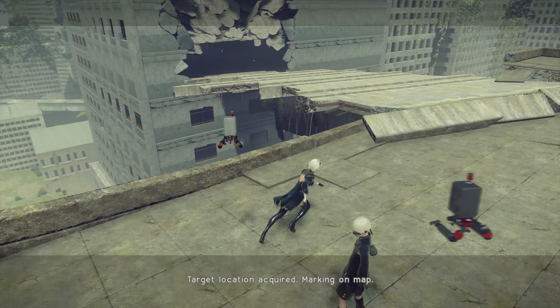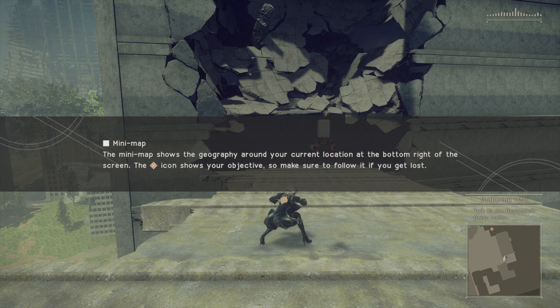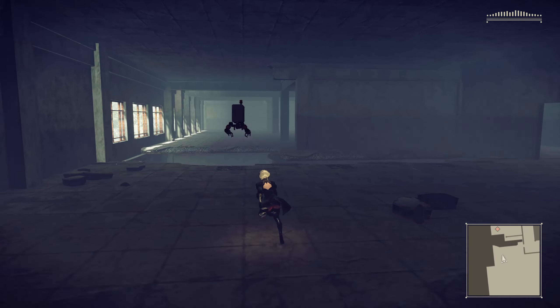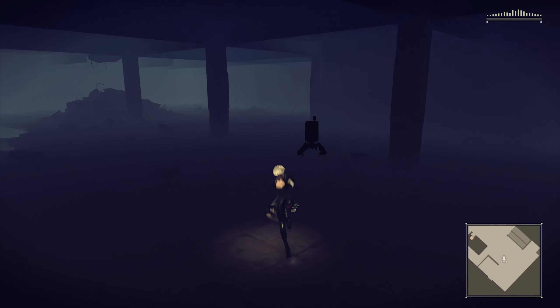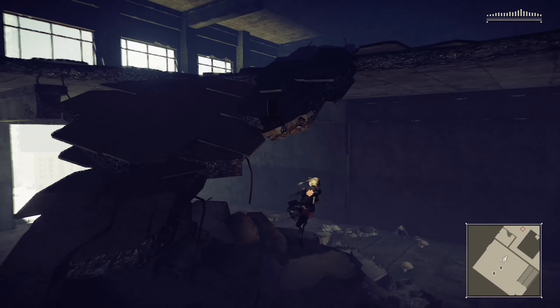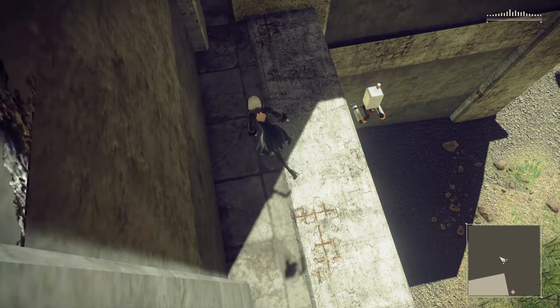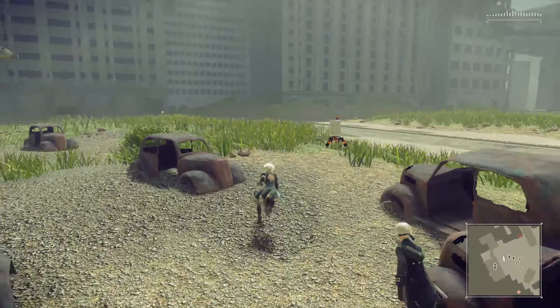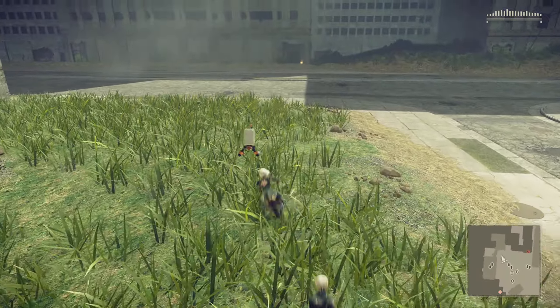Target location acquired, marking on map. Proposal: proceed to target location. Wow, that sounds like such a good idea. The mini-map shows the geography around your current location at the bottom right of the screen. The red icon shows your objective, so make sure to follow it if you get lost. Can we also have like a little purple line to tell me where to go? Those always really help me in games. No. Alright, well, let's go ahead and go all the way down the building. Oh my goodness, wrong way. Oh, thank goodness for double jump — I think I just saved myself from falling damage.